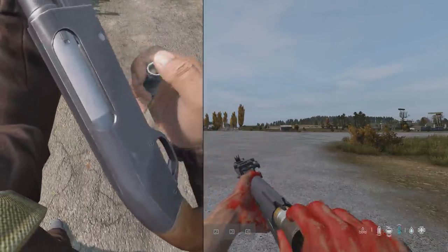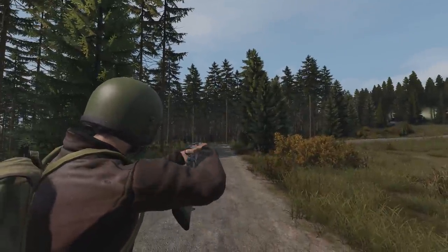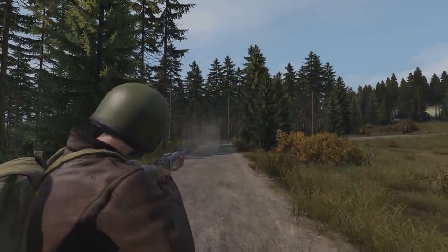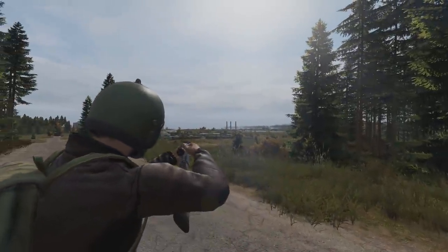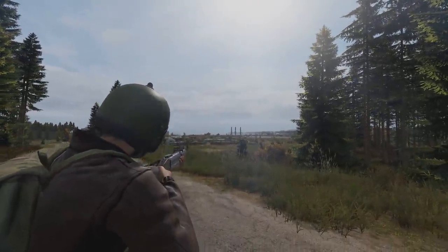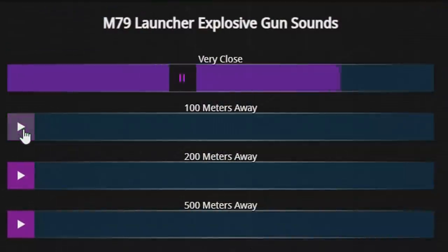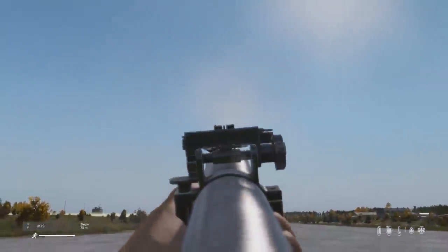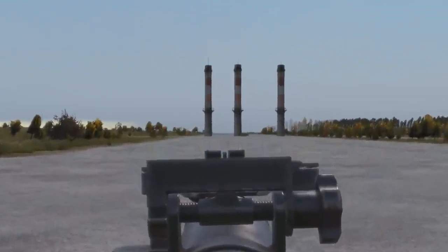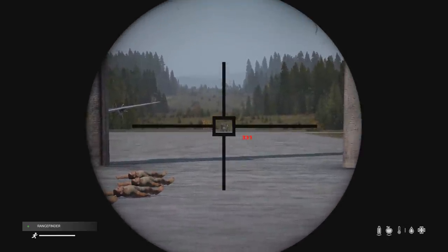The M79 can be heard up to 2 kilometers away — that's the sound of the gun itself, not the explosive round. When an explosion goes off, you can hear it at 500 meters, but the pop sound from the M79 carries 2,000 meters. With any ammo type, the grenade launcher cannot produce a weapon crack sound due to its slow projectile speed, and can volley grenades up to a maximum of 300 meters.